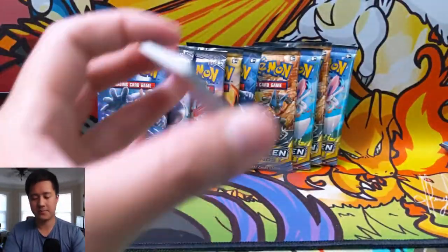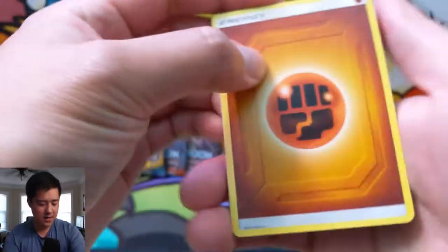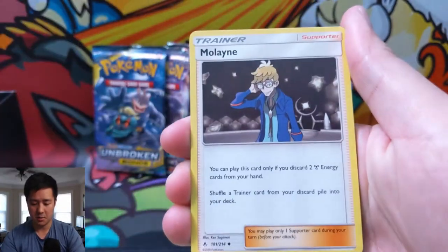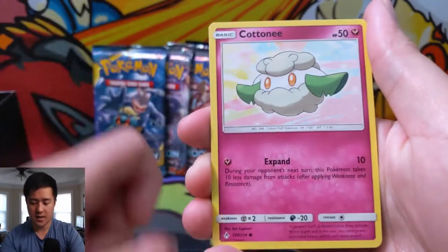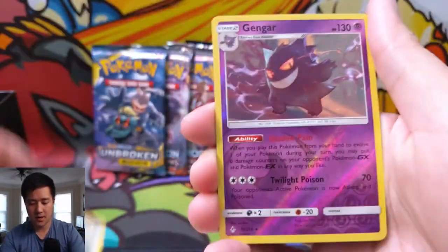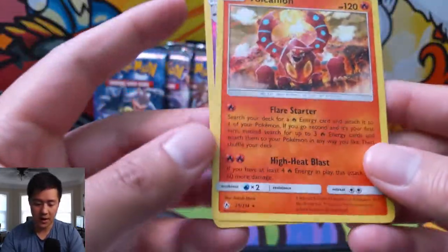Alright, code card. Can we start things off with a bang? Let's see — we have fighting energy, Malane, Frogadier, Welder — nice — Cottony, Venonette, Meowth, Geodude, Porygon.